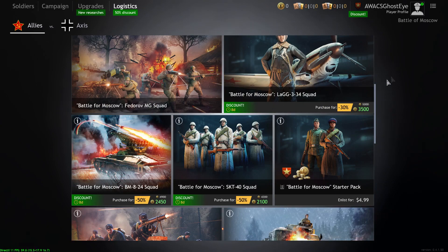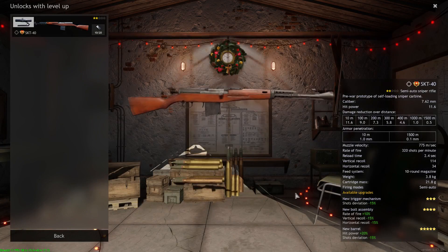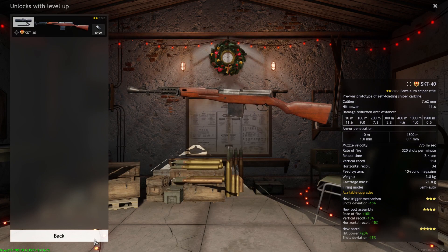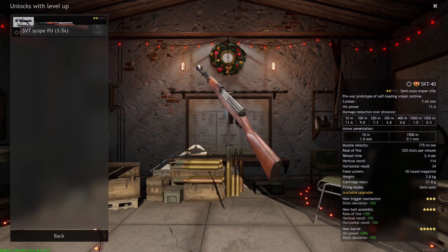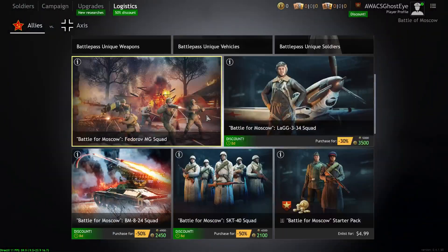For the LaG-3 right now, I would pass on that. The Battle of Moscow SKT-40 squad is actually a pretty decent squad. It's a sniper squad with the SKT-40, which is a semi-auto rifle with a scope you can remove. You get four snipers and a level two engineer who can build spawn points, machine guns, etc. If you want to get that sniper allocation at the end of the battle — not a lot of people play snipers — this is definitely a squad to do it with, and you get a premium bonus.